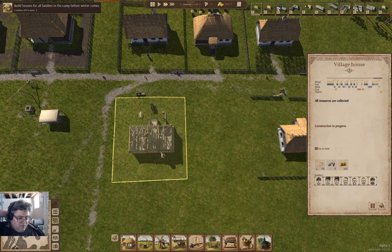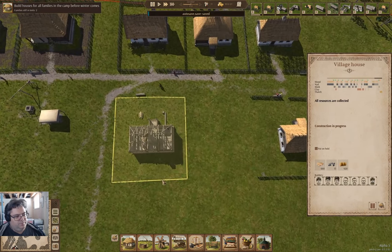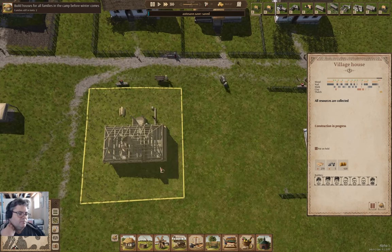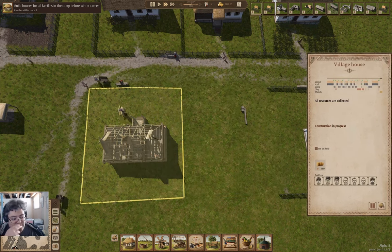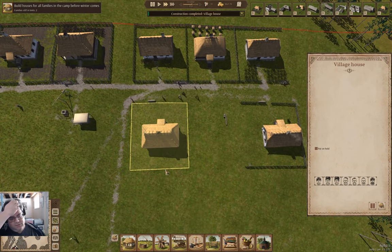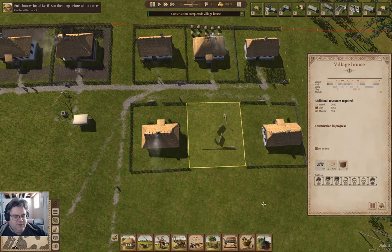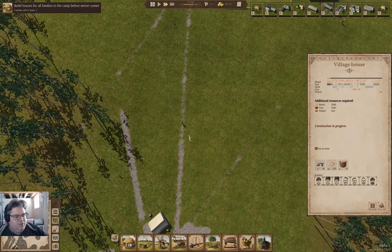They should start bringing resources to the next house over here. They'll be able to get started pretty quick. We're just putting up the roof, we'll be good. We'll be down to one house needed. This just needs to finish, and we'll have nine houses — that will be the first year minimum mission accomplished.